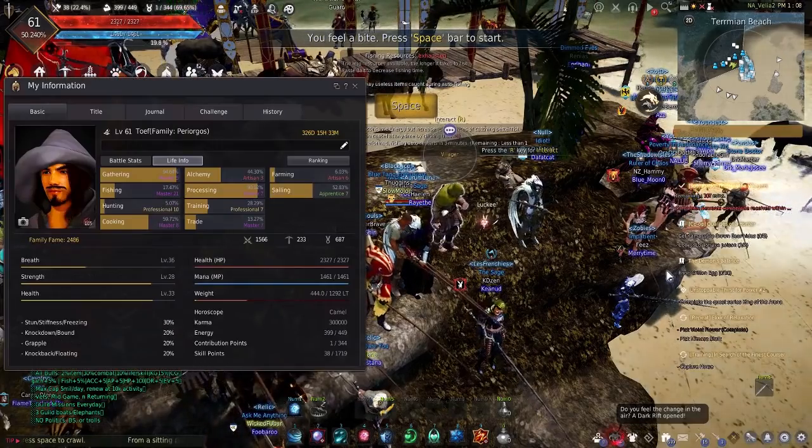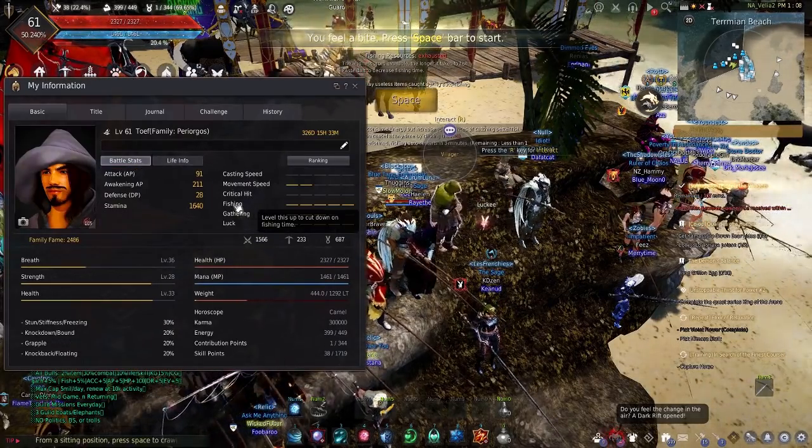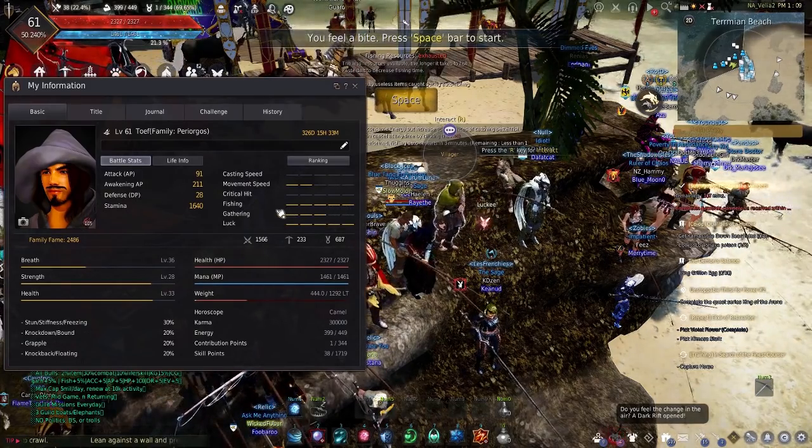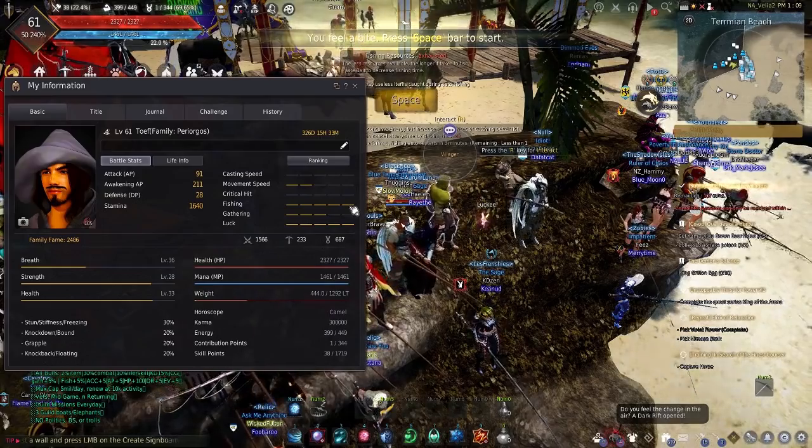To start with, if you hit P and go to your character and hit battle stats — even though it's not a battle thing at all — you'll find fishing. The more ticks you have in this, the faster you'll fish. You want to have this at level 5 at all times; that should be your first priority.